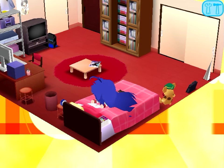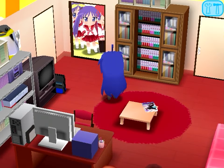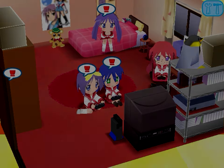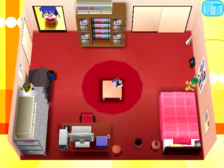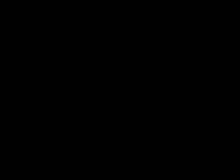The next item you'll get when you trigger the event where your friends come over. I actually received this at the end of the day, so you might have to experiment a bit. When they left, I got the item — ribbon number one, which is Tsukasa's ribbon.